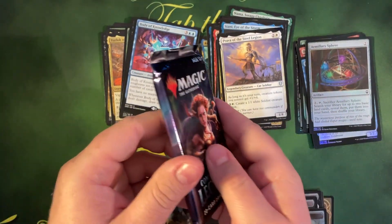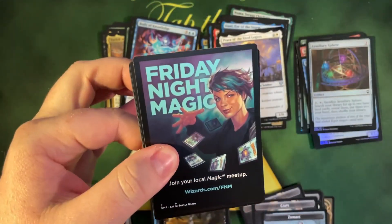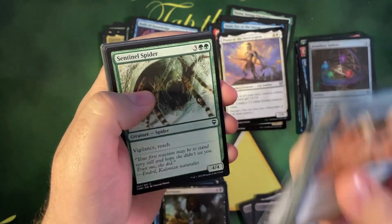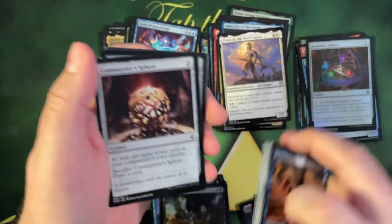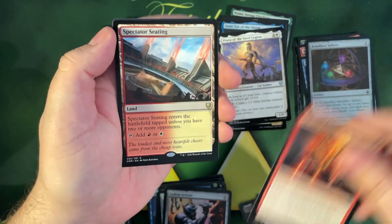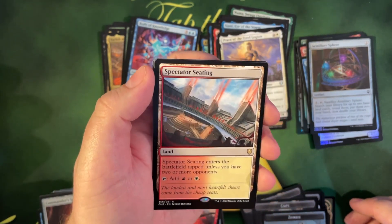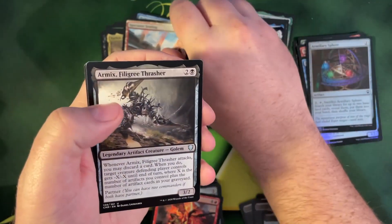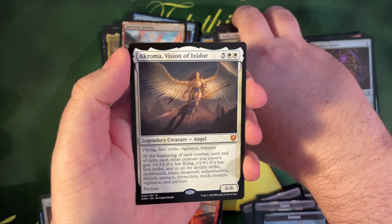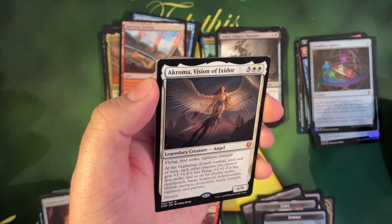All right, last pack — give it a Dave flip, a double Dave flip, triple Dave flip! Come on baby, one more heater! I'm calling it right now — it's going to be a land, because I just thought that in my head and I tend to will things into existence in the opposite direction. All right — Torrent Caller. Our last card — it is a rare, and it is a land! Can I call it or can I call it? I almost feel like this was the same box, it's crazy. Armix — we still have a chance! Oh, a Chromatic Vision of Ixidor — very nice! I was not expecting a mythic in that slot. What is she worth — five bucks? Let me see what she does.